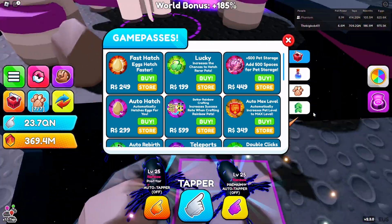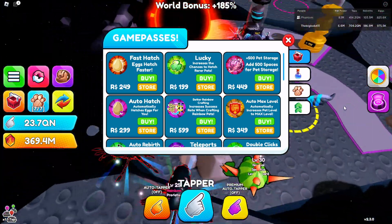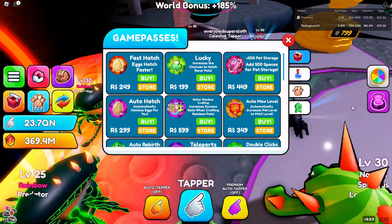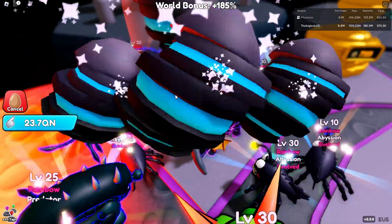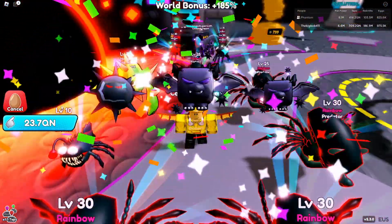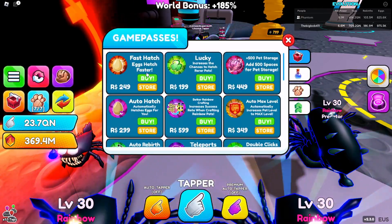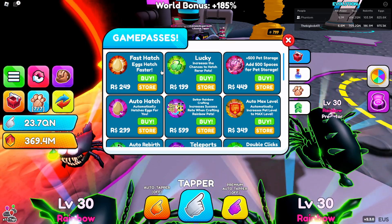So the first one we're going to go with is Fast Hatch. Fast Hatch is very good in my opinion — I think it makes a big difference when opening eggs, it's so much faster than without it. It's also one of the cheapest game passes, so just buy it.